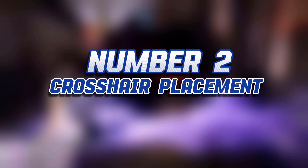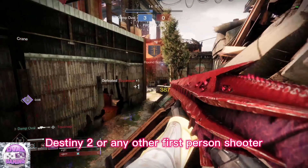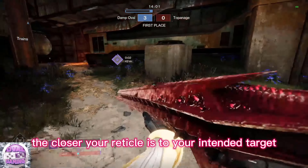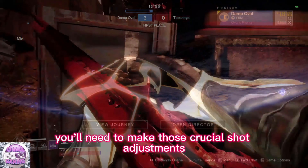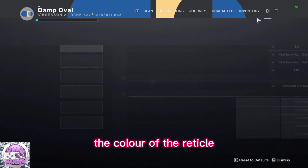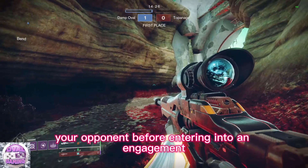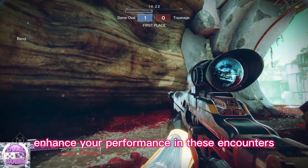Number 2: Crosshair Placement. Whether you're immersed in Destiny 2 or any other first-person shooter, the precise placement of your crosshair is paramount for honing your aiming skills. The closer your reticle is to your intended target at the outset of an encounter, the less time you'll need to make those crucial shot adjustments. Players also have the option to modify the color of their reticle for enhanced visibility. Ensuring your crosshair is optimally aligned with your opponent before entering an engagement can substantially enhance your performance.